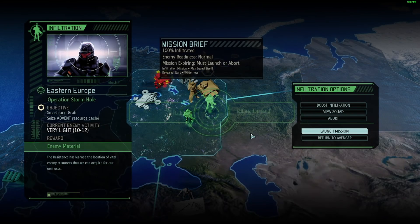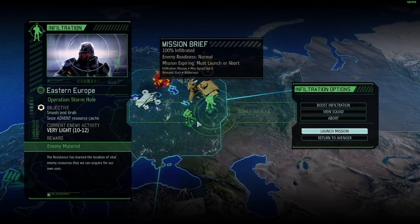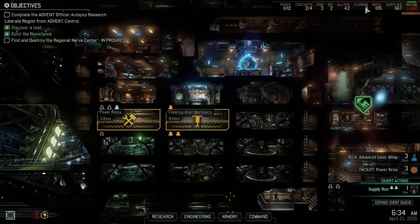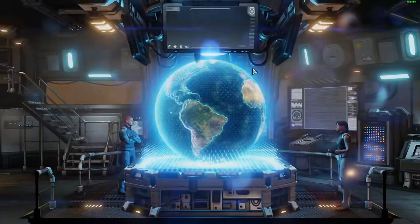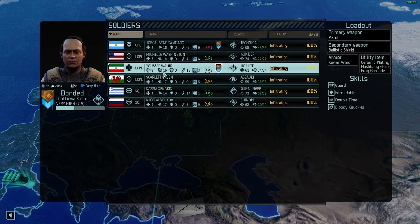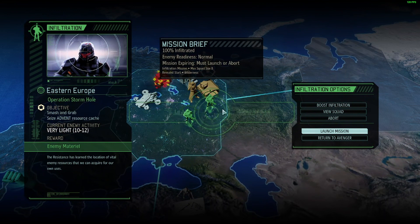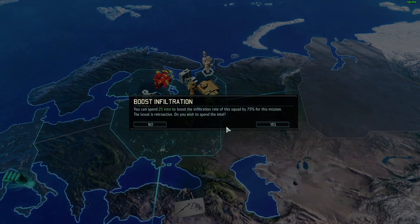Hey guys, welcome back to Mad Machina. Here we are with our smash and grab mission — it's very light on normal enemy readiness. We have six people. I don't know if I should boost this, but I might just do that. We do have the intel, quite a lot of intel, so I might just boost it with all the new enemies coming around. I don't think I put laser weapons with these guys yet — no, they don't have laser weapons — so I'll boost it. This could probably be the last boost I'm gonna do for a while.